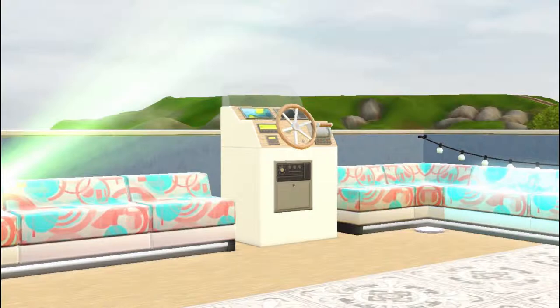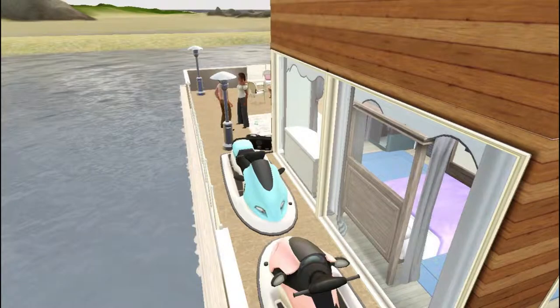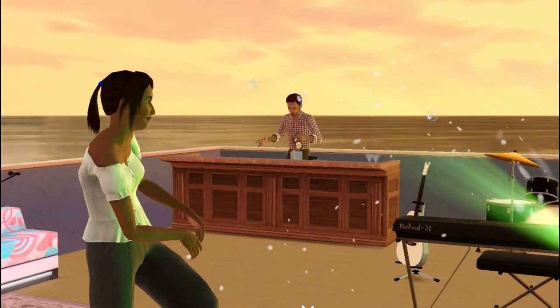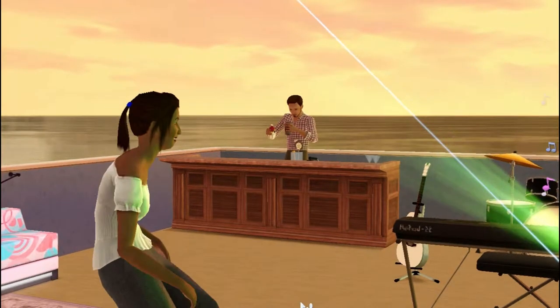We're getting to the top deck with the party area. You can see I tried to include the driving station so that they felt more included in the party if they ever had to drive the boat — fire and electricity, not the best idea, but it's The Sims, it doesn't matter. We're about to jump into the video part of this section. I'll see you guys in a few minutes so I can outro this.